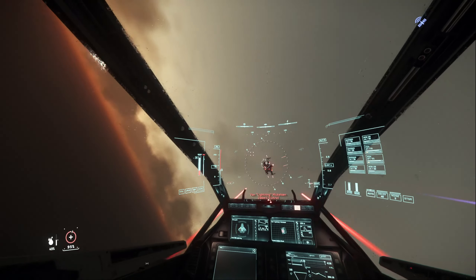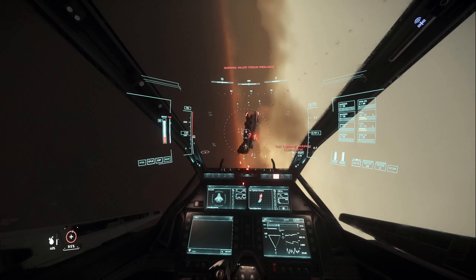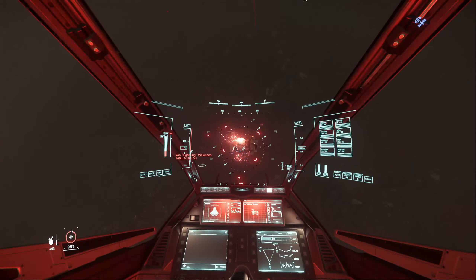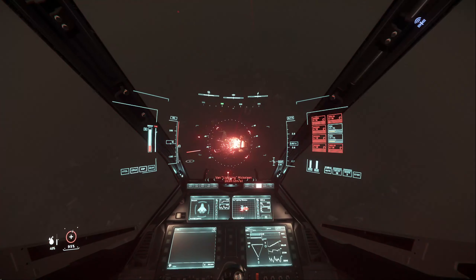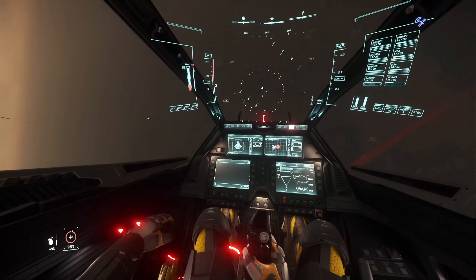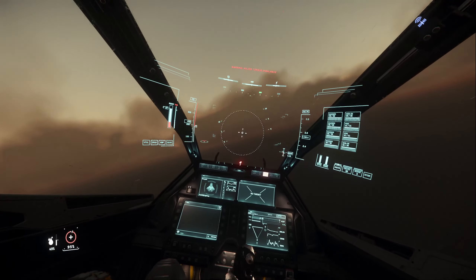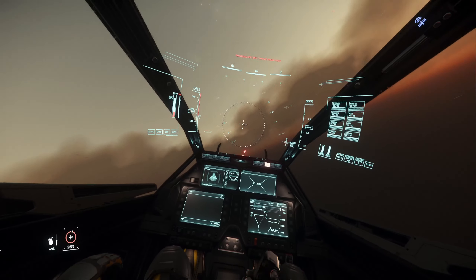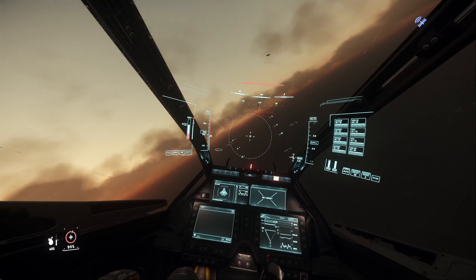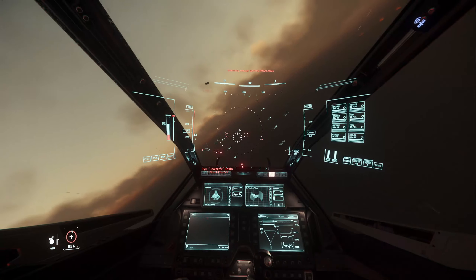Look how many shots it takes for the Cutlass Black — they gave it too much hull HP, and he is still getting shots on me. How is he even controlling that ship with no engines? Maybe I should take out his wings as well. Every laser hitting his belly. Drake is not known for hull integrity — they don't even put escape pods on their ships.